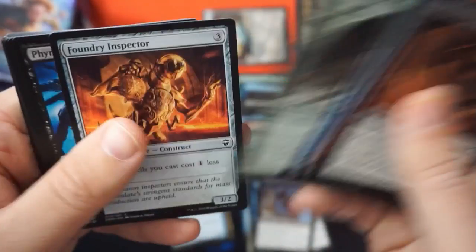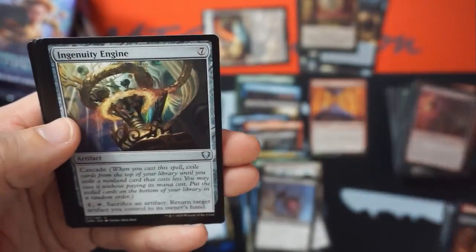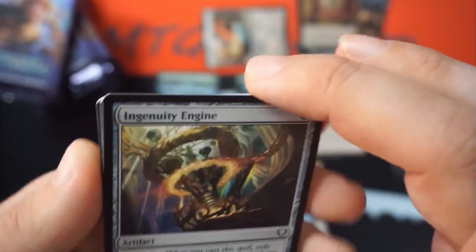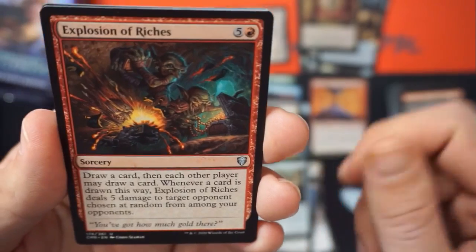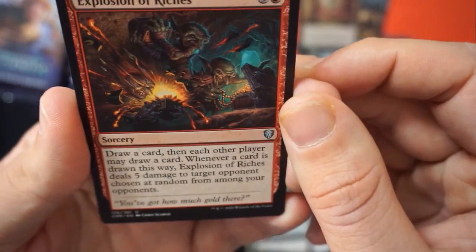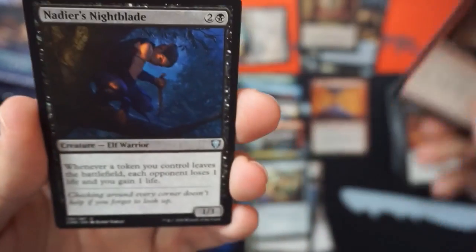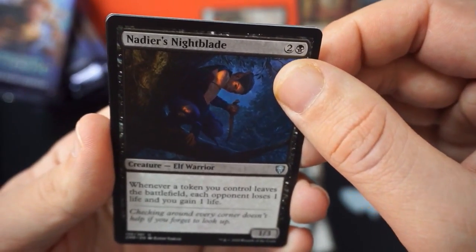Oh my god, best common ever — Ingenuity Engine. Cascade Soss, pay one, tap, return an artifact you control to its owner's hand. That's very cool, you can just keep cascading with it. Explosion of Riches — draw a card for six mana, then each other player may draw a card. Whenever a card is drawn this way it deals five damage to a target opponent chosen at random. Someone has to take fifteen out of nowhere — beautiful.